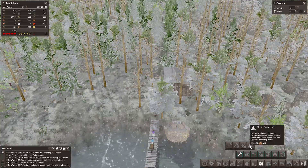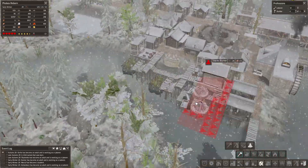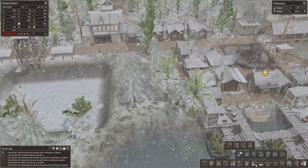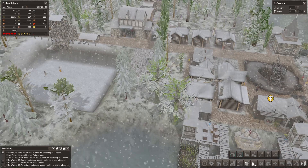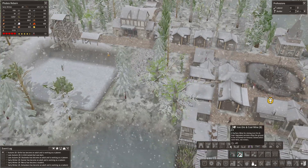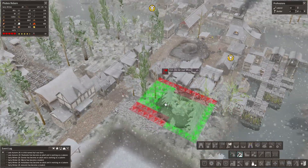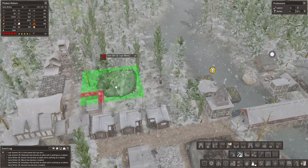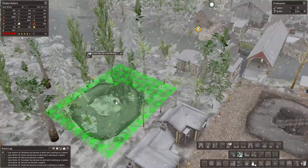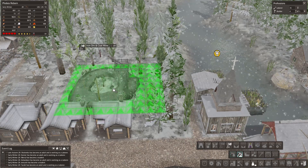Stacks burn - layered wood or coal is stacked together, impulse and burn to fuel from the inside out. Good source of light fuel for heating homes - that's something we might want. But before we do that, what if we get a coal mine? Let's get some coal. Research production - quarry is for stone, iron ore and coal mine, stone and salt mine. So let's get a coal mine in here somewhere in the shantytown, we're going to do it back here. This is going to be the coal mine.